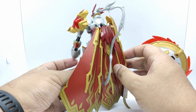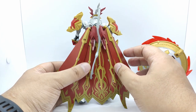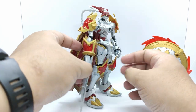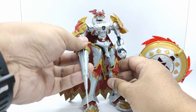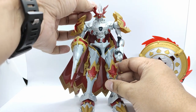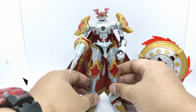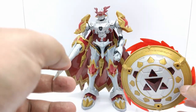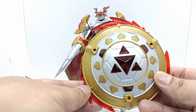Like the others, this figure has tons of articulation due to lots of ball joints and hinges. I really like the design of the spear Gram and the shield Aegis — they look so cool. Look at the detail on the shield; it's also got some weight to it.